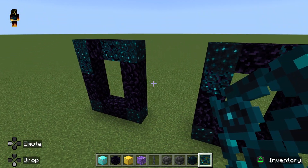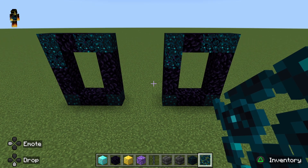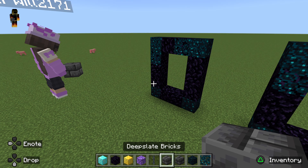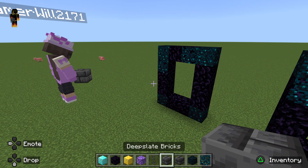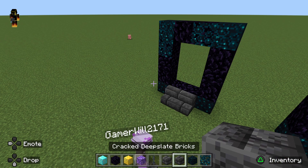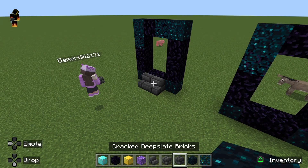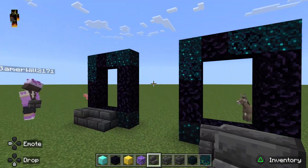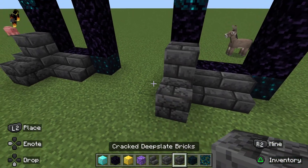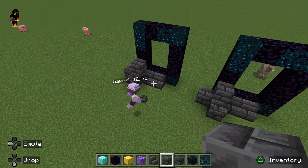And then one up on the corner. What else do we need? So you want to get some deep slate bricks — cracked deep slate bricks and deep slate bricks — and deep slate brick stairs. You want to use the stairs on the front two places. Place deep slate brick here and there, cracked deep slate brick right there, and a normal one right there. I think that's how it works. Yep, that's how you did it.